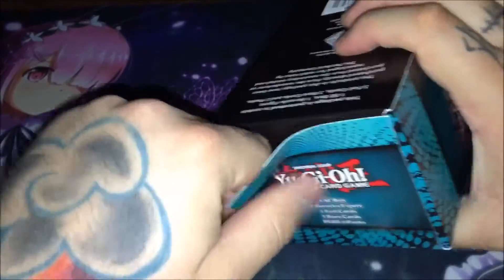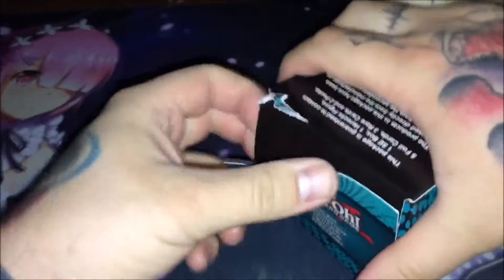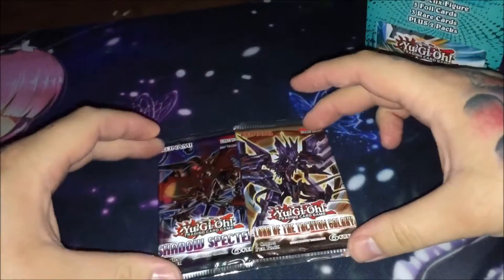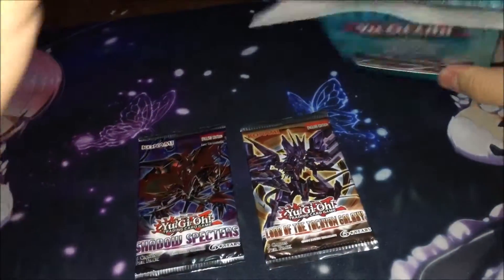For $19.99. This lid does not want to come off — wow, okay, that's insane. So for our packs here we got Lord of the Tachyon Galaxy and Shadow Specters. Okay, that's pretty cool. And yeah, we got a Hero Clix figure again for some reason — I don't know why.